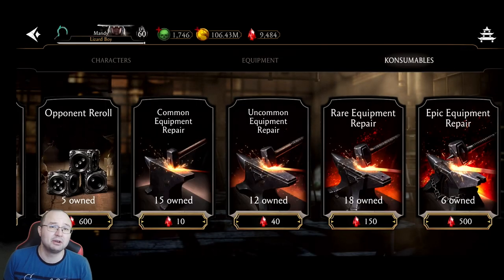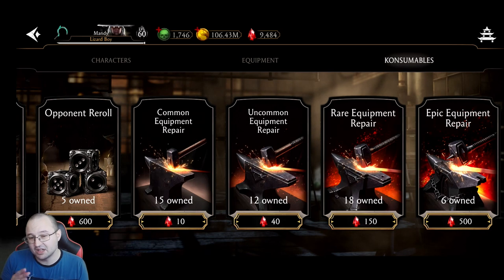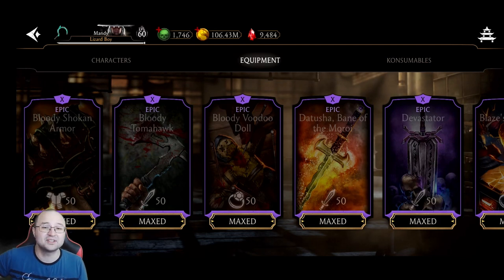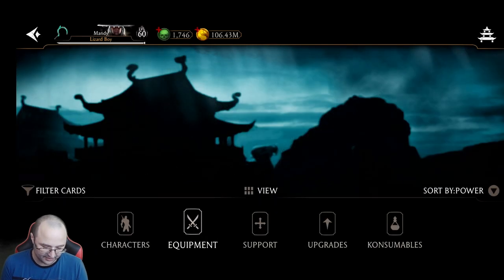Go ahead and do another Fatal Tower run using another team, again with this tower rare piece. 500 rubies for epic equipment repair is not worth it. Uncommon repair is actually okay — 40 rubies is fine. Rare equipment repair only if the rare piece is OP. And trust me, there are better rare pieces than even the epic pieces here. For instance, Bloody Voodoo Dough is a good piece — let me showcase what it does.